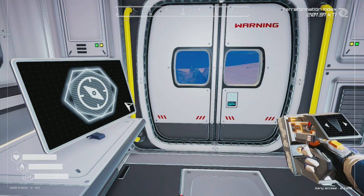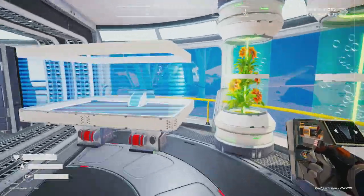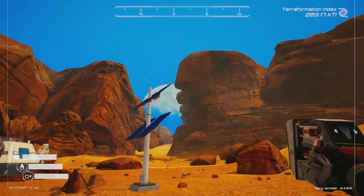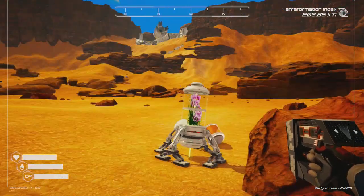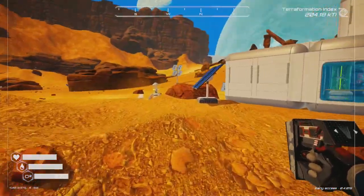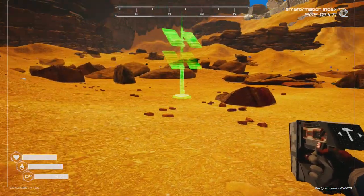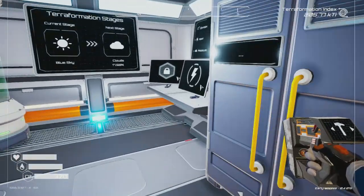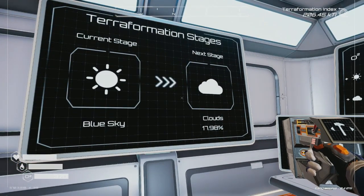Hey everybody, my name is Cat and welcome back for another video of Planet Crafter. We're going to continue right where we left off. This is the actual game — we're actually in it right now. I went ahead and played on my own free time and we've pretty much got the blue sky now. The main objective now is I've equipped some mods, so I can go as fast as I want and craft unlimited stuff.